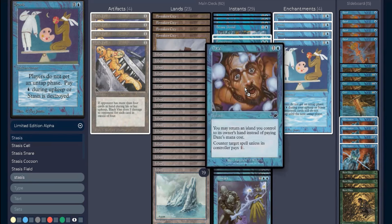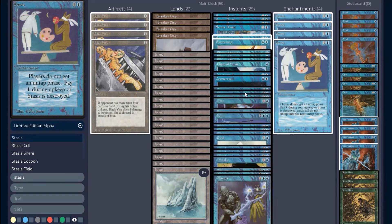Daze is a counterspell unless the opponent pays one colorless. When they're already locked and I cast Daze for free, all I do is return an island to my hand. This is beneficial on two ends: I counter a spell AND get a tapped island back, which I can replay untapped and use to help pay the Stasis upkeep cost.